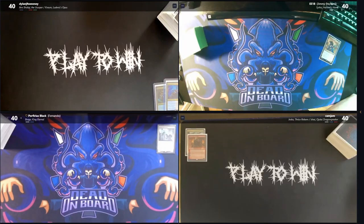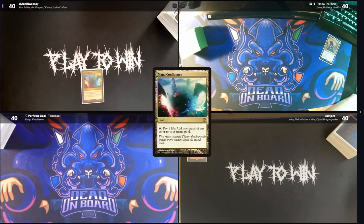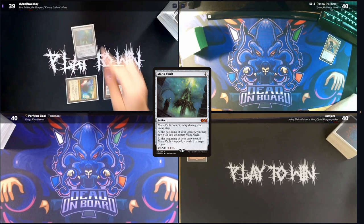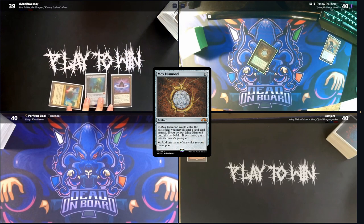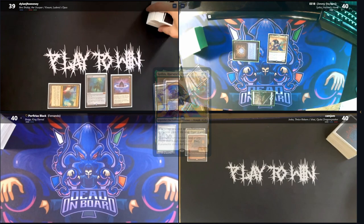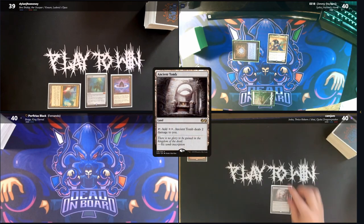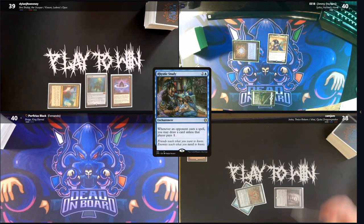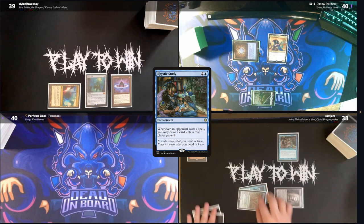Dylan starts off the game with a Mana Confluence and then casts a Lotus Petal, keeping the ramp coming with a Mana Vault. Jimmy has a Mox Diamond and discards a plains, then plays another land and powers out a first-turn Sythis. Cam follows everyone's strong first turn with an Ancient Tomb, then a Chrome Mox imprinting a Chain of Vapor, and casts Rhystic Study.